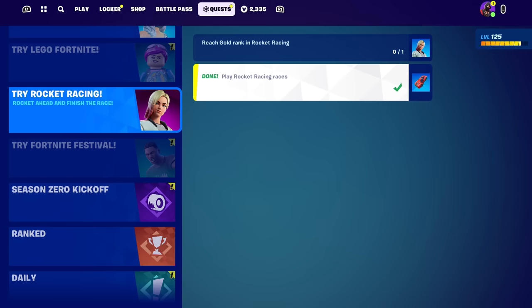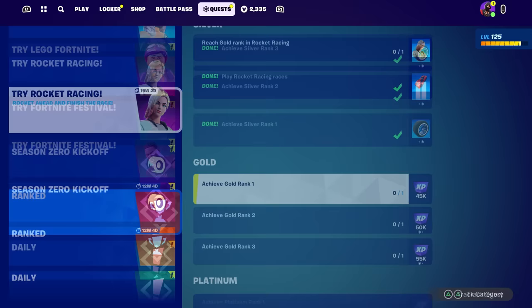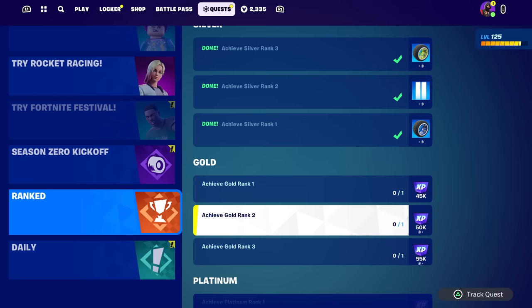Right here: you play one match and you get the Octane car for free; you play 10 matches and you get this free back bling; you reach Gold in Ranked and you get this free skin, Jackie. That's all it says — reach Gold rank in Rocket Racing.